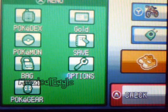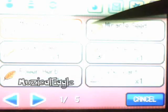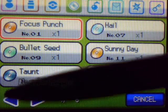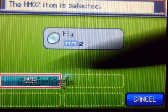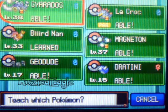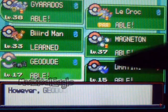Alright, so we're in the bottom screen of the DS. We're going to hit our Bag again, go to our TM/HMs, and we're going to hit Fly again. Use — continue to Fly. As you guys can see, every one of my Pokémon can learn Fly. So we're going to teach this to Geodude.